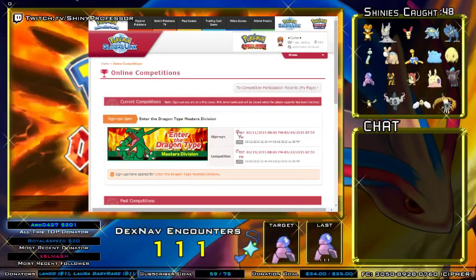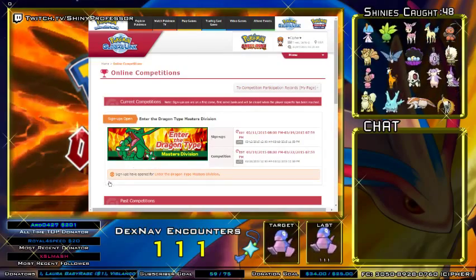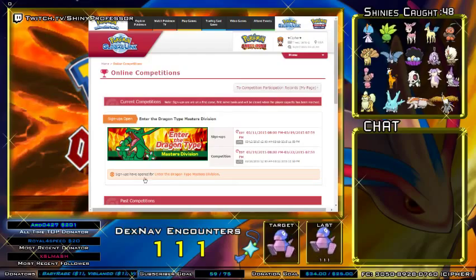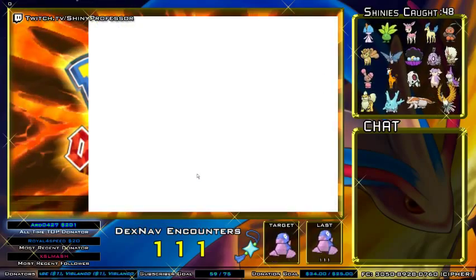This one for Enter the Dragon — here's your sign-up periods. It actually shows my Eastern Standard Time. Here's the competition periods. On the bottom, the sign-ups are open for Enter the Dragon Master Division, which I am, so I will click on that.